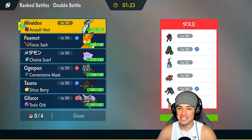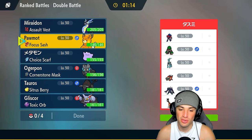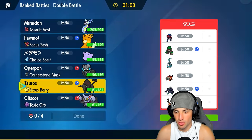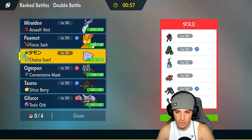Going up against Zamazenta in match number one with Rollbound. We know they're definitely going to bring Rollbound since we have Miraidon — they need some form of terrain control. I'm looking at Tauros with Intimidate and Will-O-Wisp, thinking it's really good. We could burn Rollbound, but a lot of their Pokemon are special attacking so we've got to watch out for that.